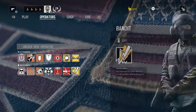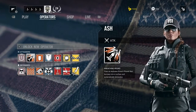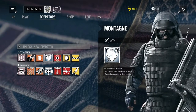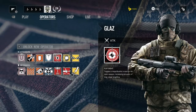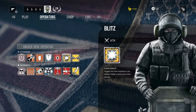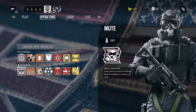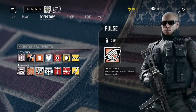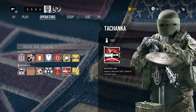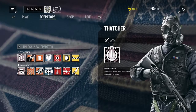Here's the armor summary for all operators: Thatcher — medium, Ash — light, Thermite — medium, Montagne — heavy, Glaz — medium, Blitz — heavy, IQ — light. Mute — medium, Castle — medium, Pulse — light, Doc — heavy, Kapkan — heavy, Tachanka — heavy, Bandit — light.